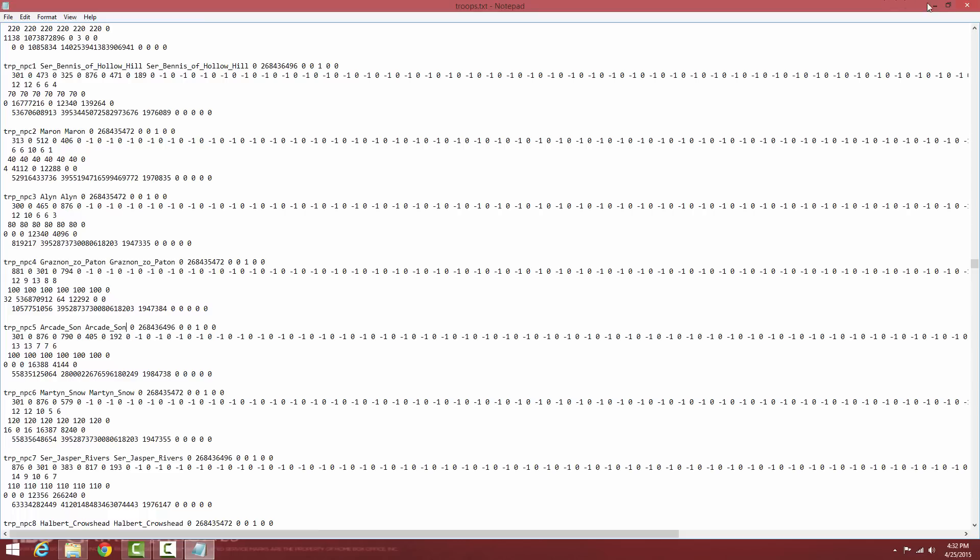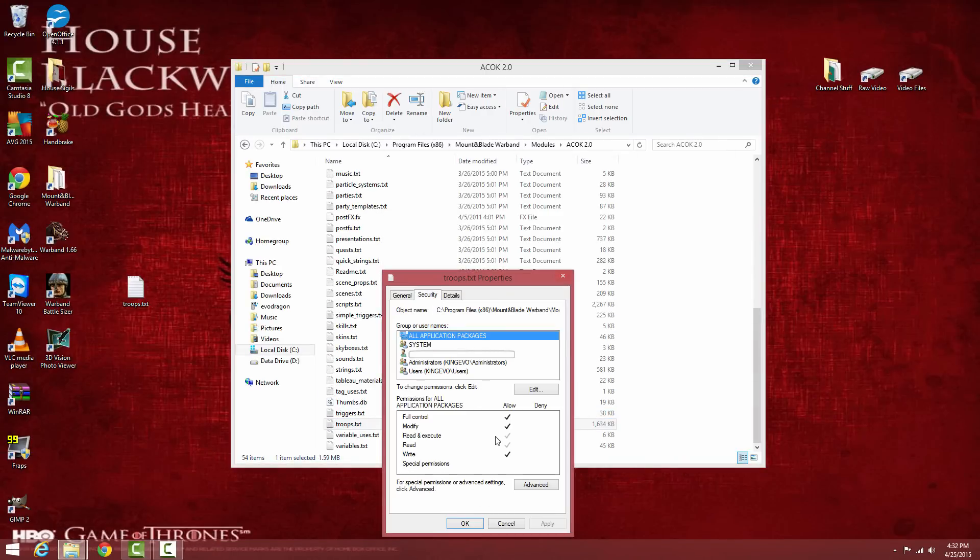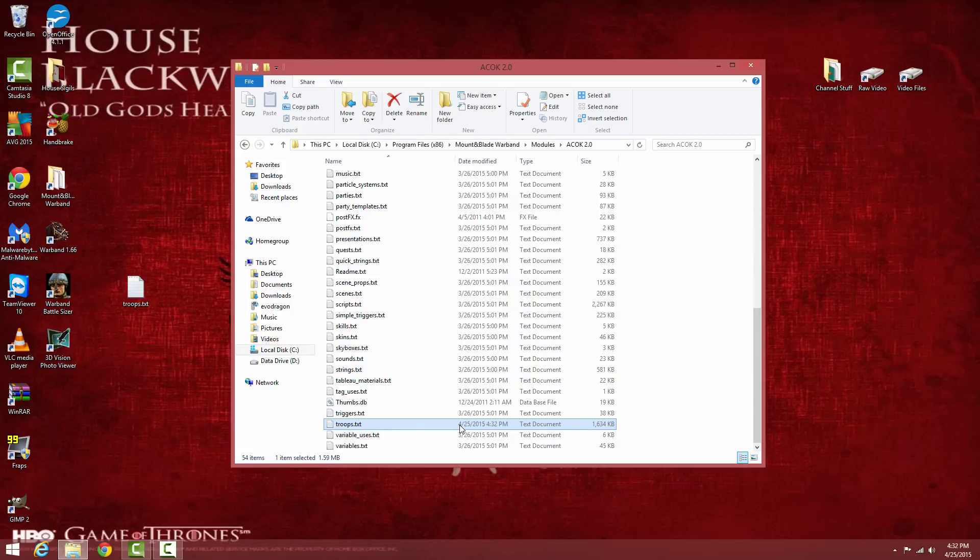If something happens when you press Save and it won't let you overwrite the file, that means you didn't set the security permissions correctly — go back and check that. Once you've saved successfully, we can go back into the game.